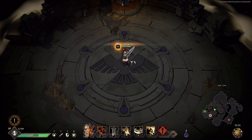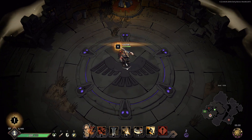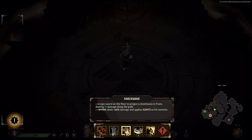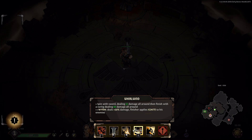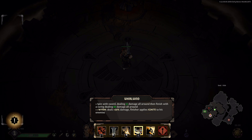Today I'm playing Beowulf, and I'm going to roughly go over the skills and how they work. Most heroes have what you would call a trait — this is your trait ability. For Beowulf it's like a little welt or a dragon on his shoulder. It says call Wyrm to empower next power, special, or defense. A power is your right click, special is your E, and defense is your shift by default. Everybody has basically the same attack categories: your left click is your standard attack, then power, special, and defense.